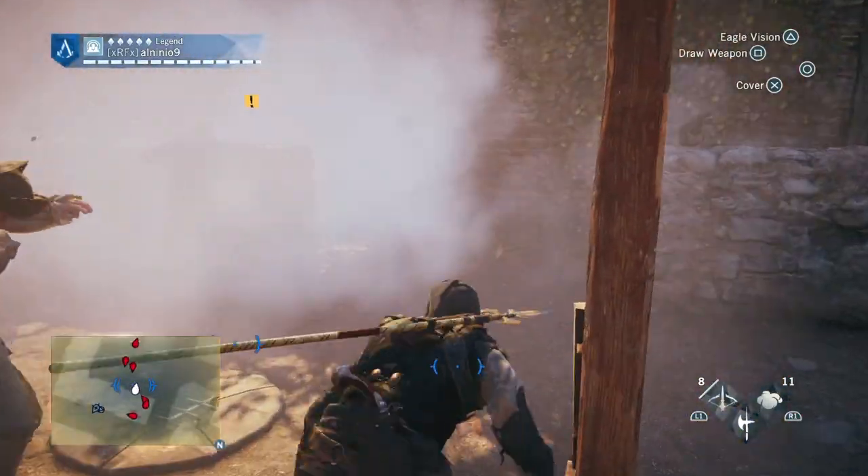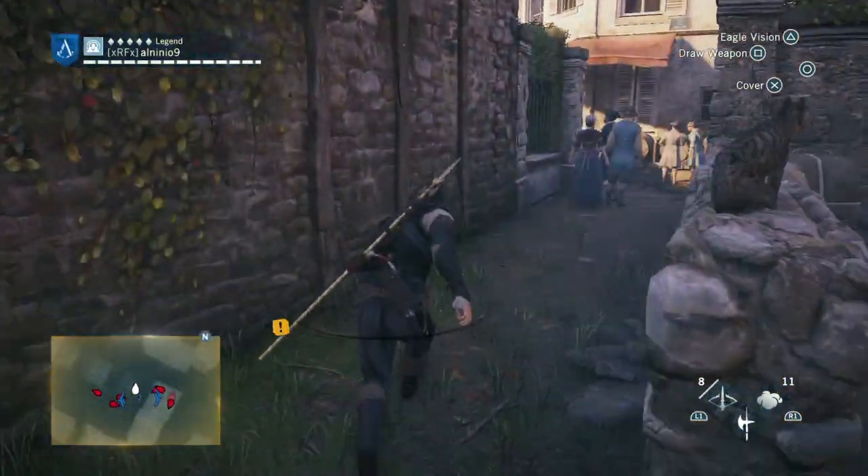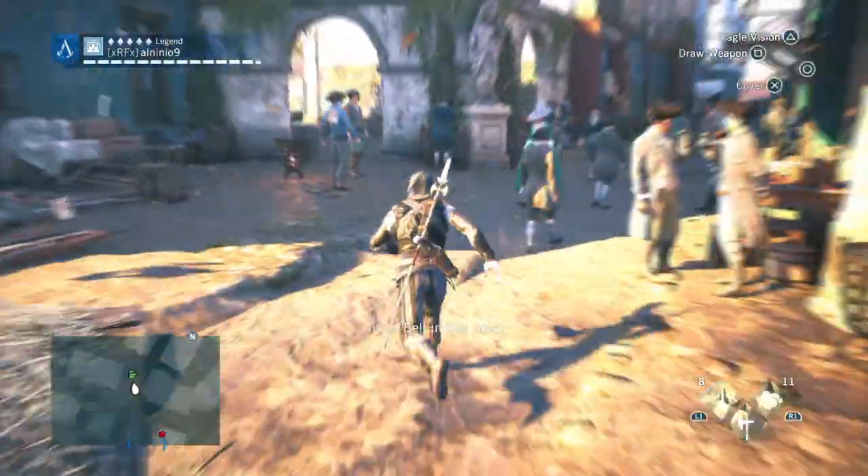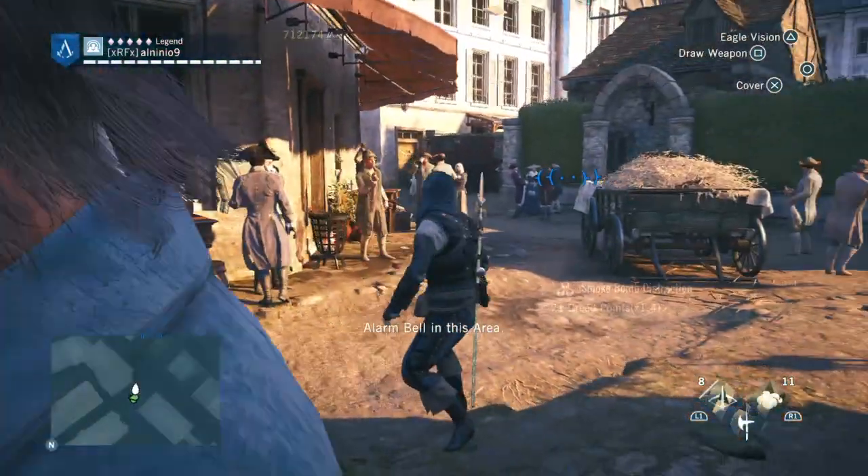Another tip — don't smoke bomb if someone is suspicious of you, because they want to see you. The smoke basically disrupts their vision and you can just pretty much escape.